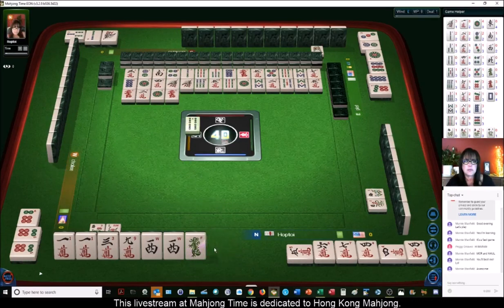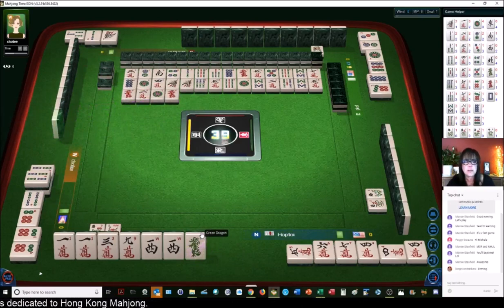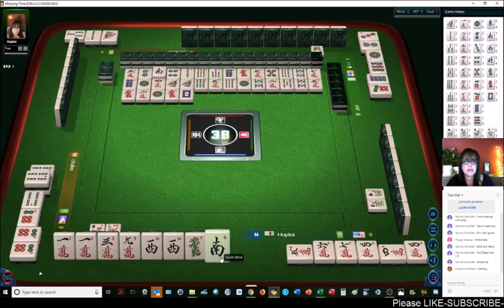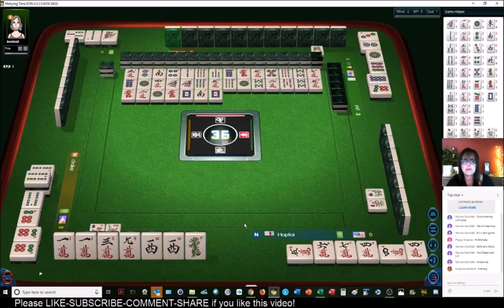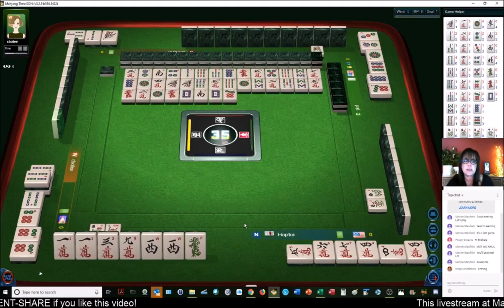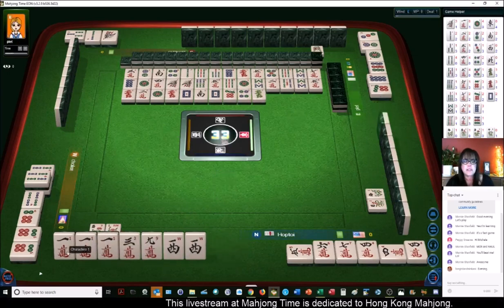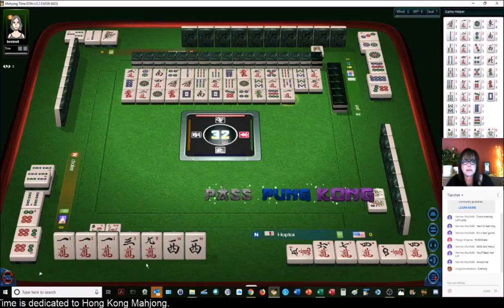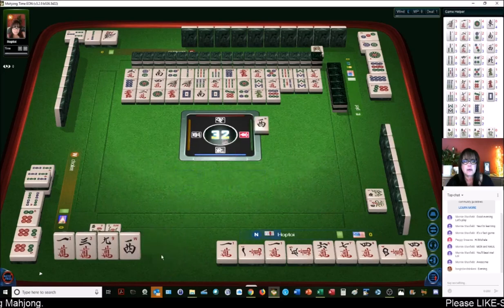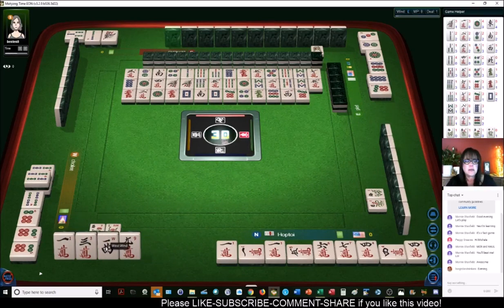There are still no green dragons out — I don't want to hold on to that too long because people could be holding it for score. We're going to discard the green dragon. We're doing well now — potential pung, potential chow, and a pair. We're one away from ready. We'll pung and discard the west. Oh shoot — I meant to discard the nine crack and I accidentally got rid of my pair. That was a mistake. Now let's go for a full flush.